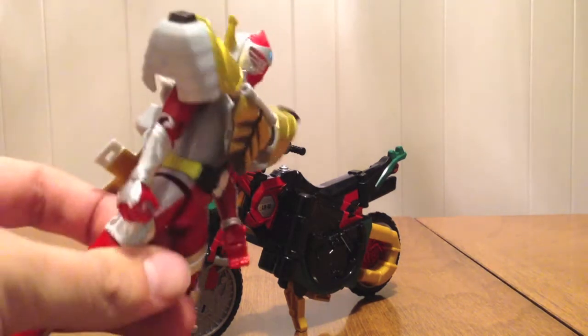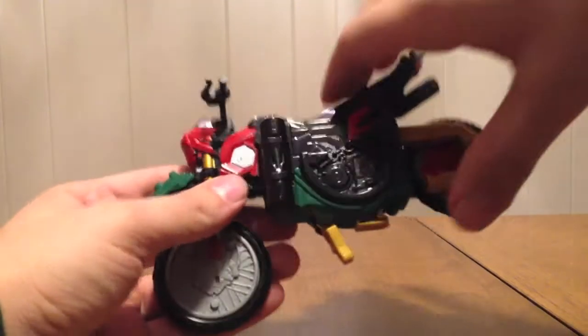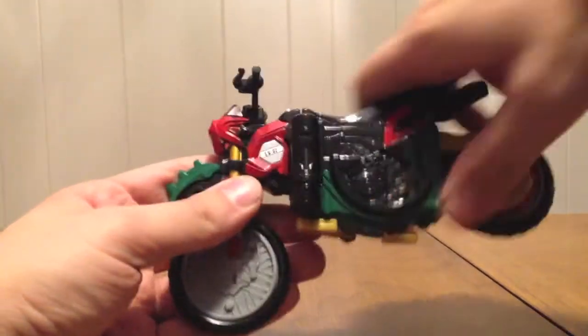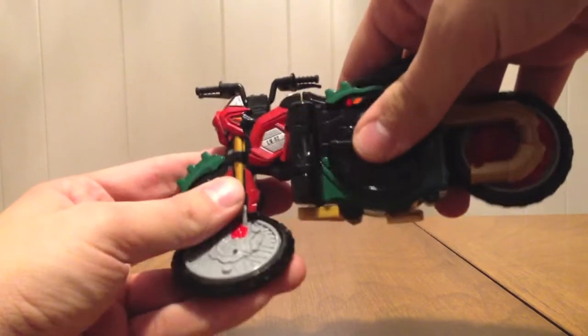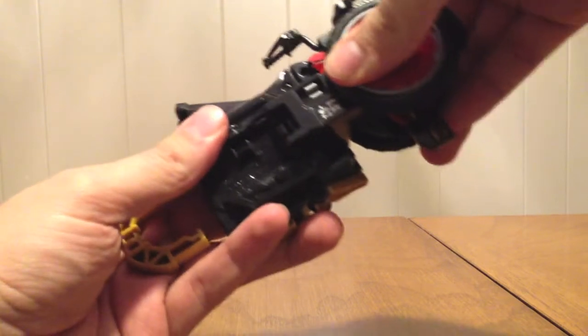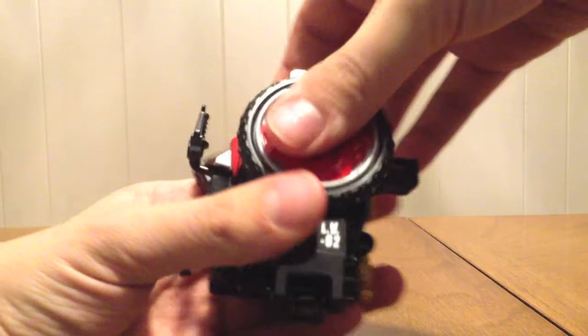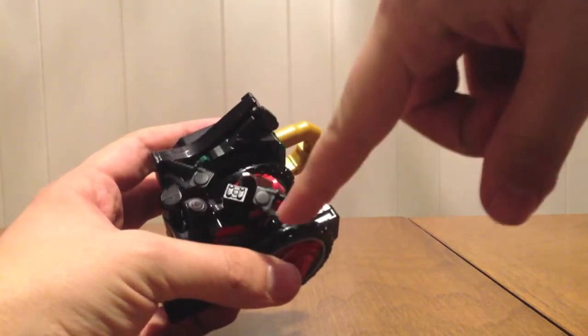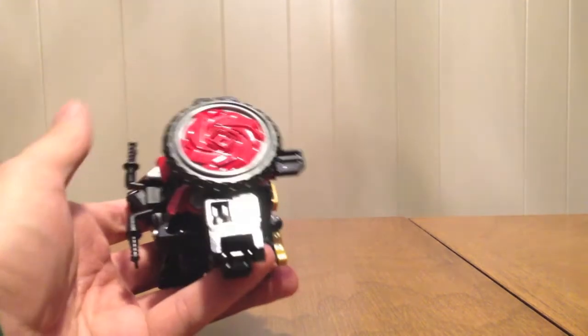Speaking of, Baron is right here. In this video I want to show changing it back into a lock. We're going to flip this up, twist the handlebars, flip the back of the seat down, flip the front wheel up, flip this around, slide it in to make it easier to clip back in place, fold it the correct direction, back up, and click it. The box shows it with the handle part forward, but it doesn't really matter — lock mode again.